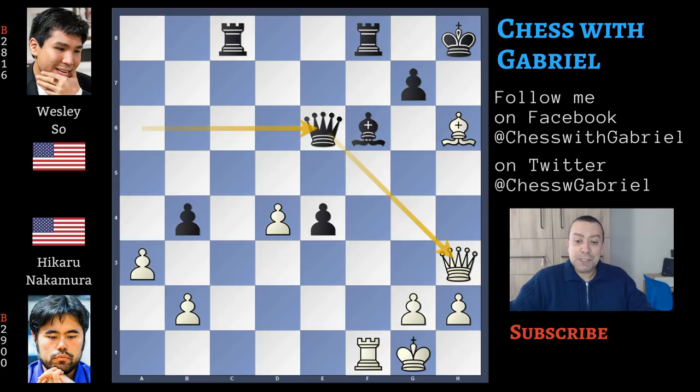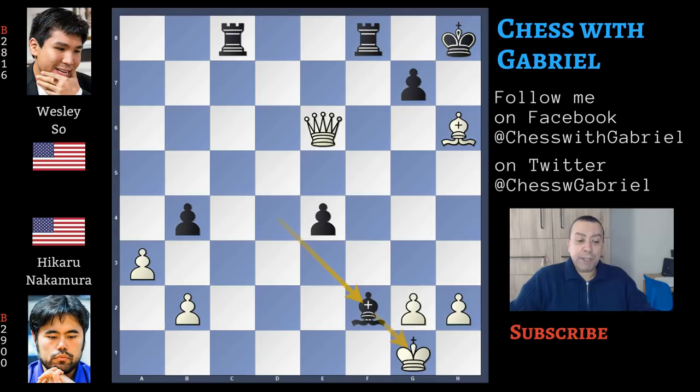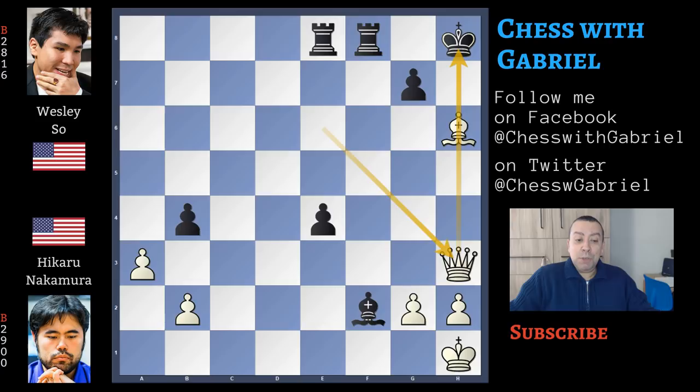After queen captures on e6 — a fantastic defensive queen sacrifice — white is forced to capture: queen captures on e6, and now bishop captures on d4 comes with check. Not king to h1, or this rook capture becomes checkmate. So rook to f2, shielding the king, is the only move. Bishop captures on f2, check, king to h1, and now rook c moves to e8, not only attacking the queen but also supporting this important passed pawn — and black is winning. If queen to h3, king to g8, the position is completely winning for black, it's minus 2.